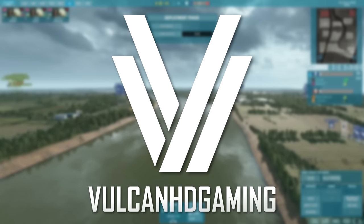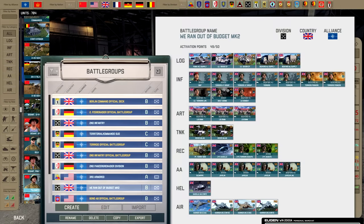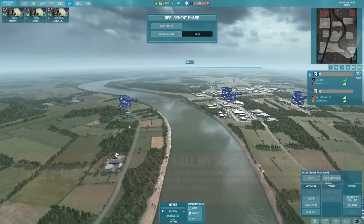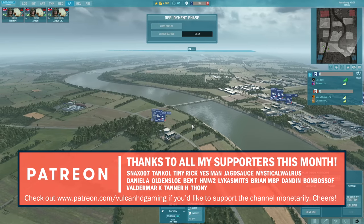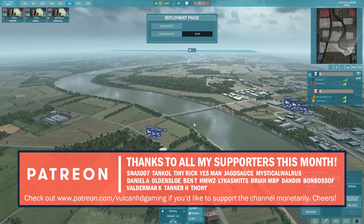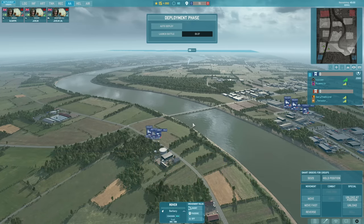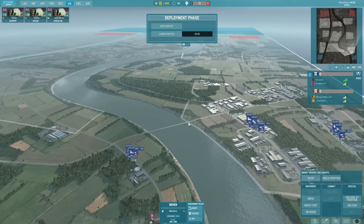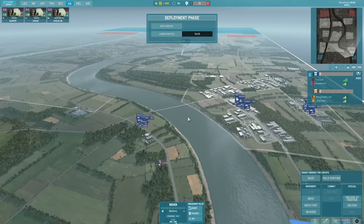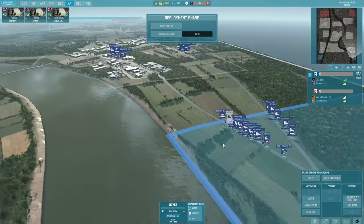Hello guys and welcome to a new Warno video by me, Vulcan. In this one I have a 2v2 on Loop and I'm going to be playing with the 2nd Infantry Division. This is the UK Infantry Division and as you might have noticed, my battle group looks a little different to usual — it is my 'we ran out of budget mark 2' battle group, following on from the one I made with the East Germans that had T-34-85s. This time I'm theming it around a Territorial Army of the Brits, so we are going to be seeing lots of Terriers today.